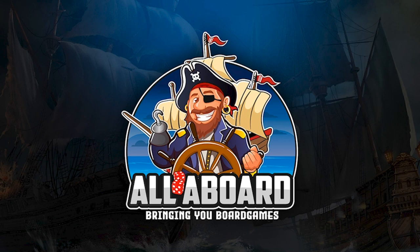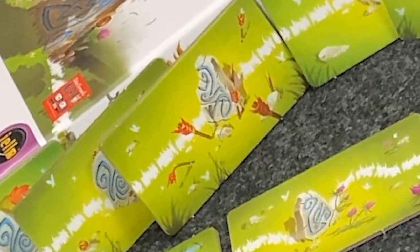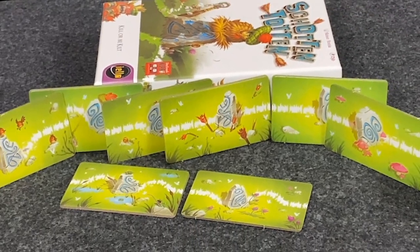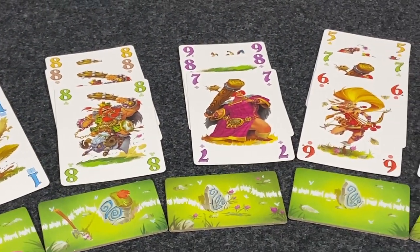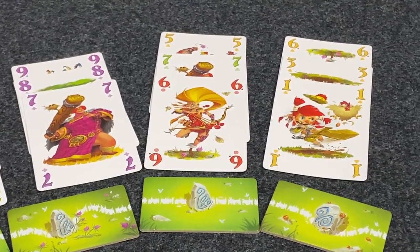All Aboard, bringing you board games. Tonight on All Aboard, as the snow melts in our Scottish village, the stones that define our domain begin poking through and the clans start moving them around trying to gain more land. In Schotten Totten we will have to play a number of mini poker hands to defend our land and claim enough stones to win the game.